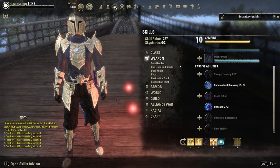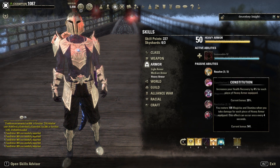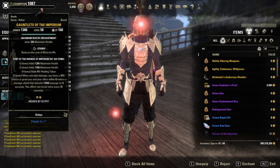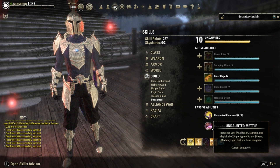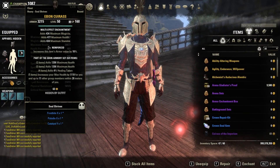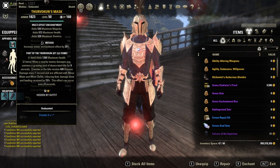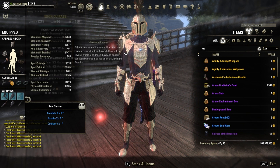For passives you need all class passives, One Hand and Shield, and Heavy Armor. Then you want the first two Medium and first two Light armor passives, because we run five Heavy, one Light, and one Medium for the Undaunted passive which gives us 6% overall resources. Make sure to have a Reinforced chest and a Sturdy belt.